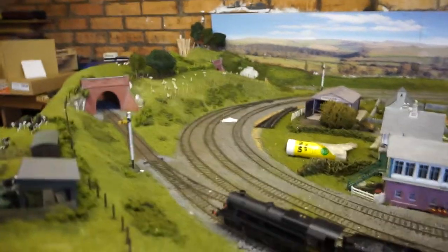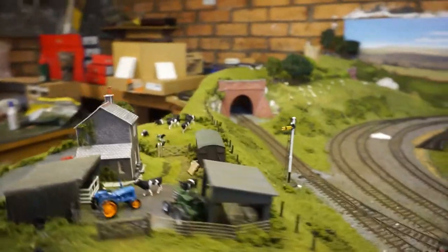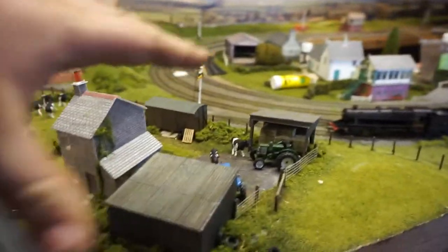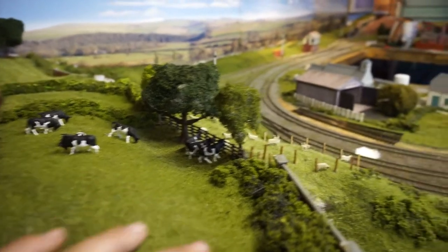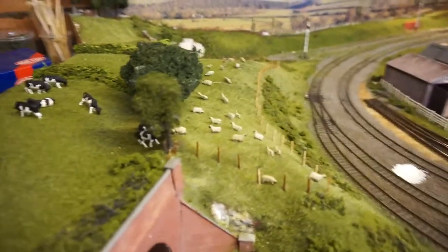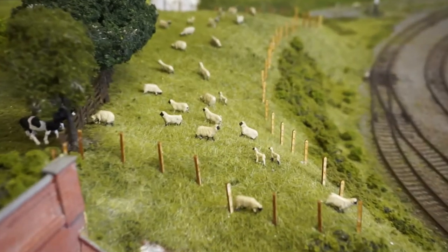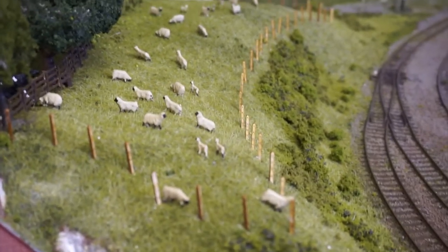I'm going to show you pretty much everything — the lineside fencing right down to the tunnel mouth, and the house. There's a small field in here which comes right round, filled with cows, just need to add a few more. We've also got a field of grass that looks like it's been mowed for hay, so we're going to have a little baler in there on the back of a tractor bailing it. I've added some sheep and some little lambs down here — about four or five lambs to about 30 ewes.